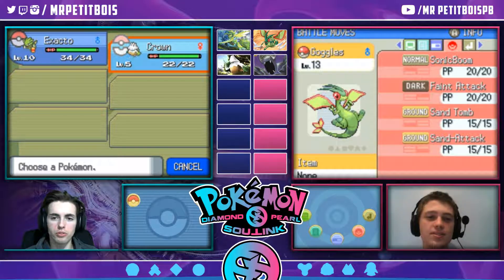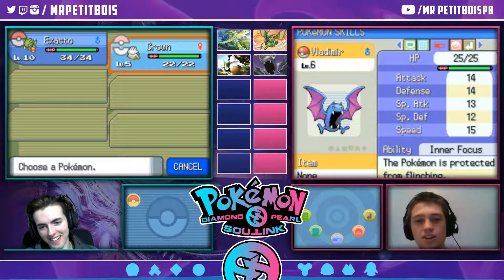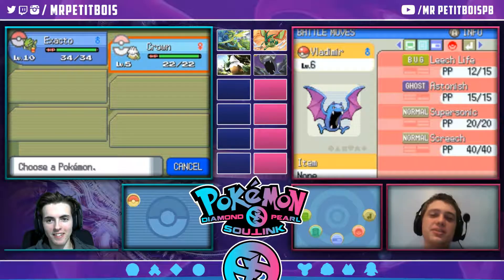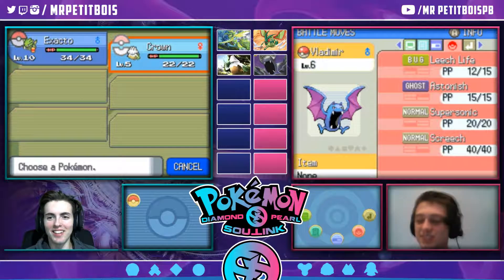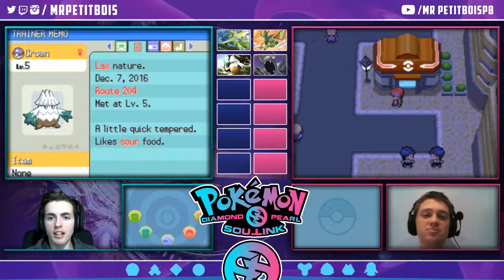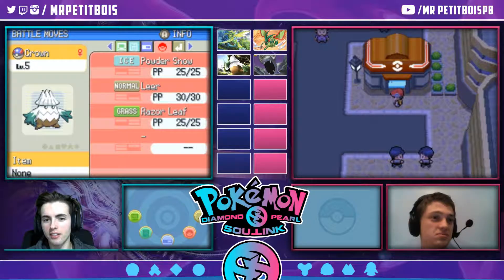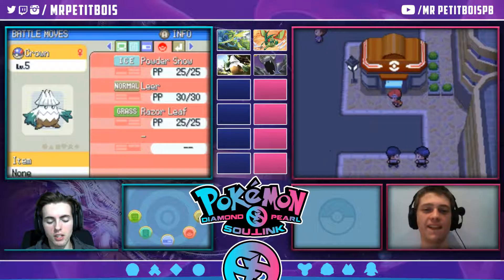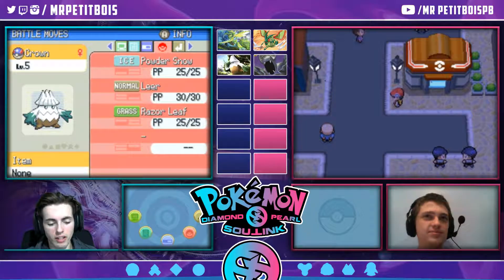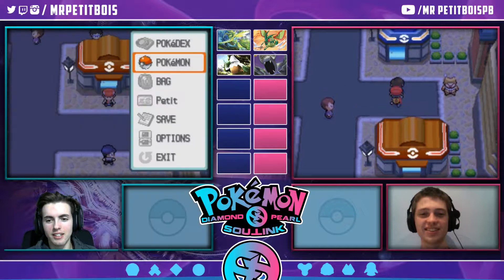Logan got the first encounter for this route. So Logan, who did you get? My first encounter was Vladimir the Golbat, Poison Flying. New one. Lax nature — another neutral one. Inner Focus, so nobody's going to be flinching us. We got Leech Life, Astonish, Super Sonic. Not too good right now, but we'll fix that. Vladimir is linked with Crown. Crown is a Grass Ice type Pokemon — he's a Snover. Got the Lax nature, and his moves right now are Powder Snow, Leer, and Razor Leaf. Not bad. I had to use a Great Ball to get him, and as our rules go, Crown had to be a female. I was running around in that route forever just trying to find a female Pokemon.